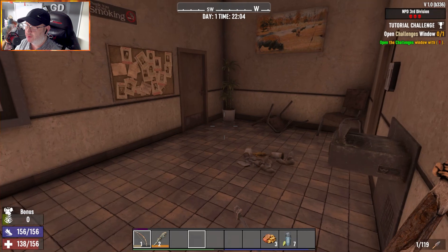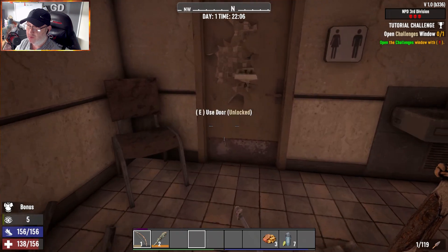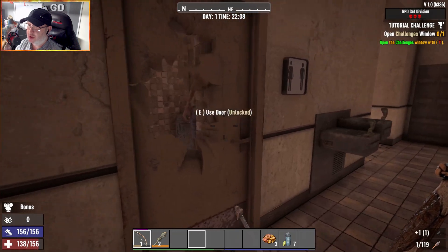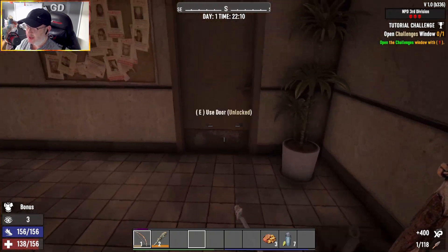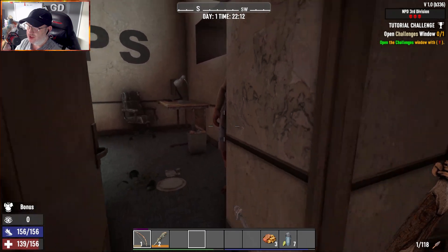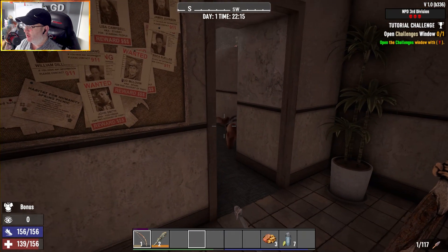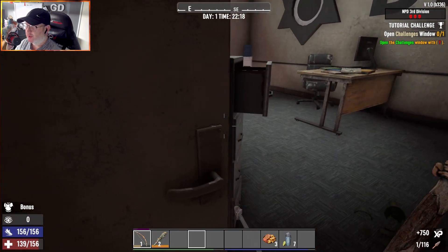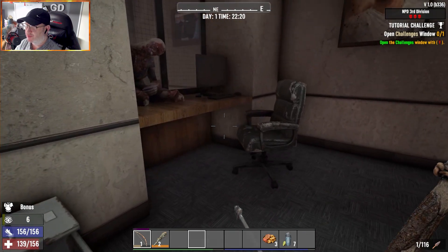I want to creep around as much as I can - I'm at 0-3% visible. There's someone in here - picked them up with an arrow, XP pop, they're done. There's a zombie just there - a mama zombie. 7.1k XP on her and she did not see where I was.